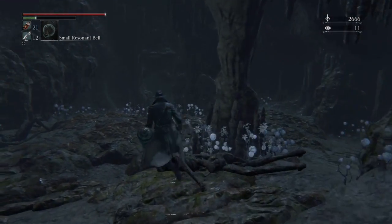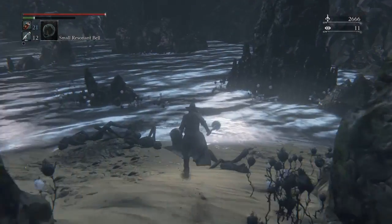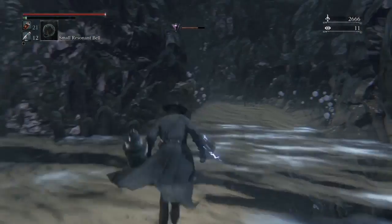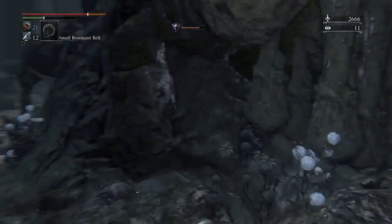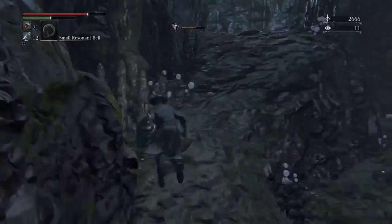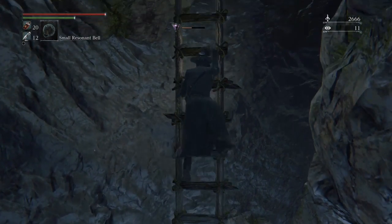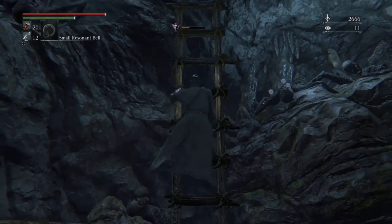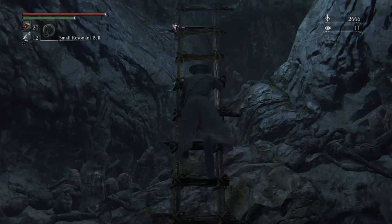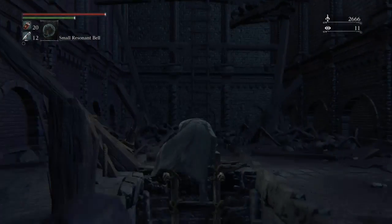Head back down the way you came — basically just go down the entrance. Try not to get lost; it looks kind of weird on the way back. Watch out for the snake. It takes a while — I'm going to skip ahead to the exit.